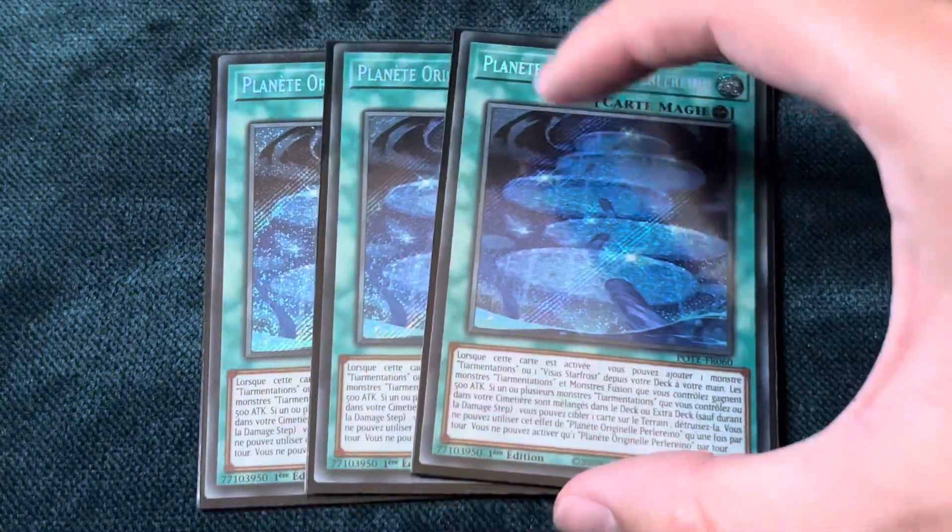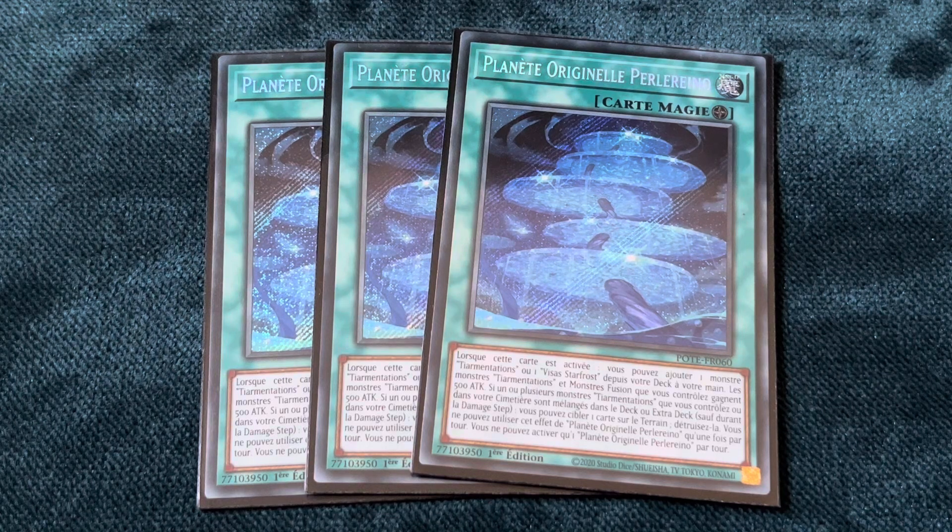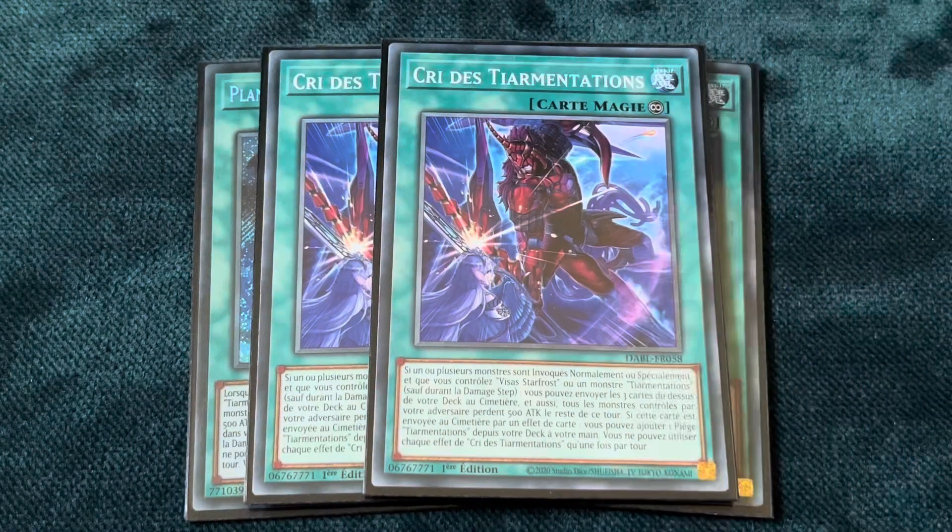For the spell lineup, we're starting with three Primeval Planet Perlereino. We're not playing Pressure Planet Raidsoft because we're not playing Tearlaments Kashtira. However, if the engine gets off lightly with limits — say they limit Fenrir and limit Pressure Planet Raidsoft — then we'll probably include both, or do a two-of Kashtira or Fenrir line. Either one works for this deck. Double Fenrir is probably better just because it helps you fight through Drill more easily. Then we're playing two Tearlaments Scream — I'm constantly going back and forth on whether to play two or three, but for now two is perfectly fine.